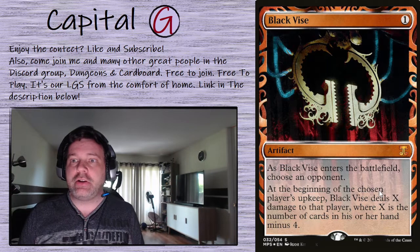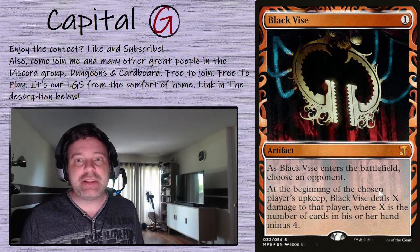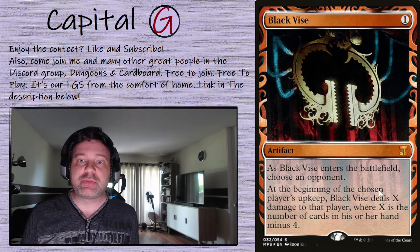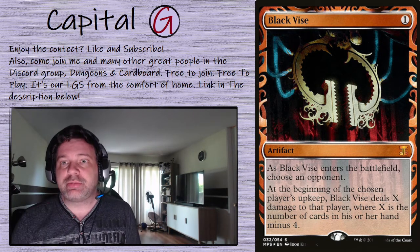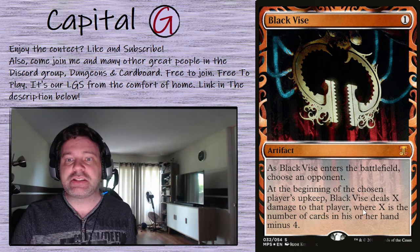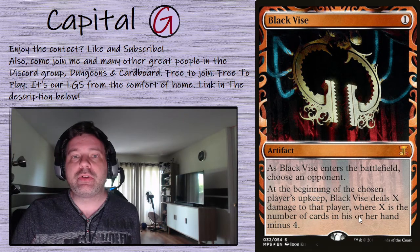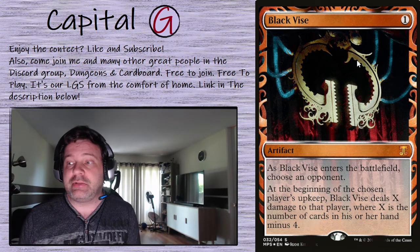One card I did not get to play yet: Black Vice. Very nasty card. With Abdel it's an easy blink target, and we can change targets if needed. It's a one-mana artifact that will chip in for some early damage. When it enters the battlefield, we choose an opponent, and at the beginning of that chosen player's upkeep, Black Vice deals X damage where X is the number of cards in their hand in excess of four. So if the blue player is always sitting with a full fist of cards, they're going to eat some damage. It also slows down players who love their Sylvan Libraries.